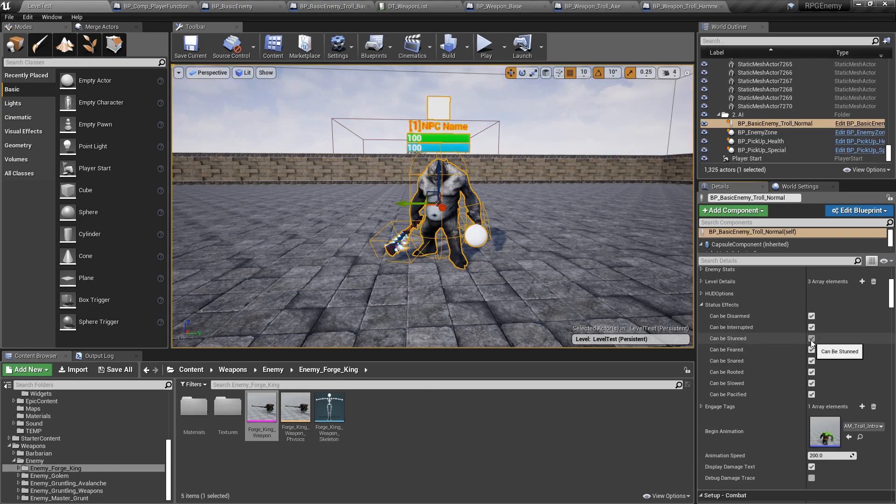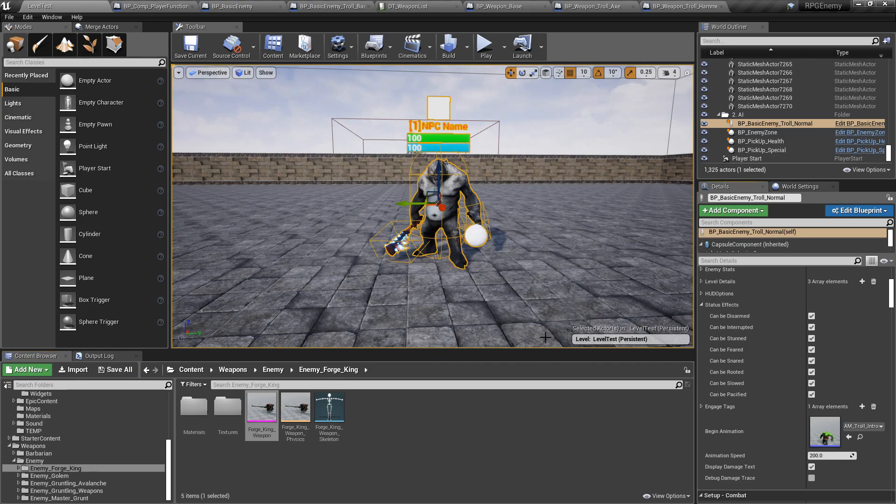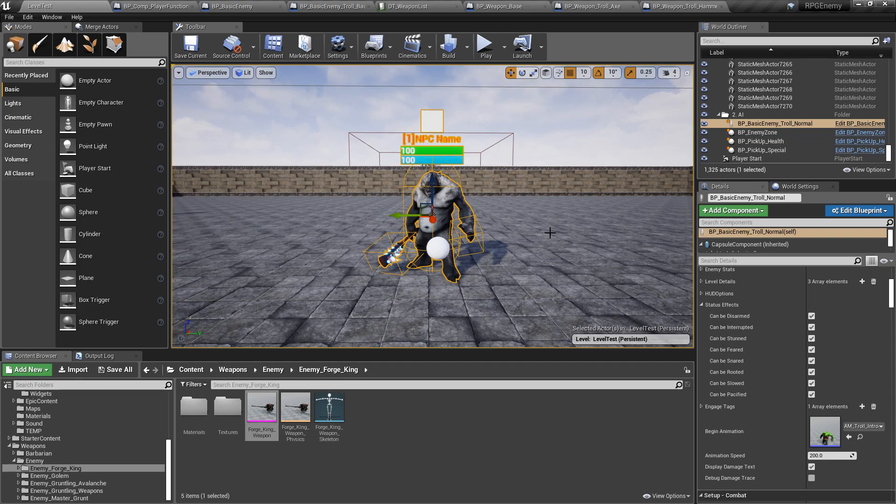For example, for a boss you might want to disable stun — so the boss can never be stun-locked. Even if the player applies a stun, it will just be ignored for that NPC. There's a lot of flexibility in how you want your enemies to react. I'm still looking for examples and suggestions — if you're working on an RPG, I really want to hear what systems you're looking for. Thank you guys so much and I'll talk to you in the next video.